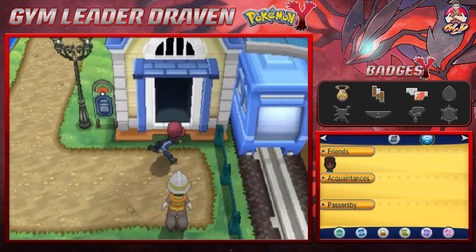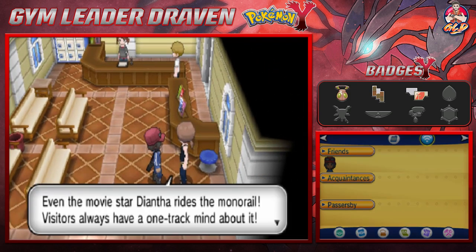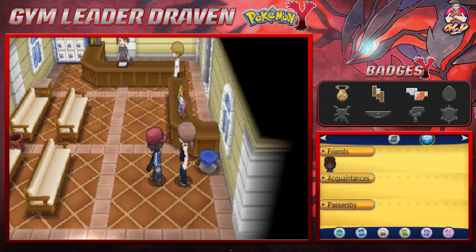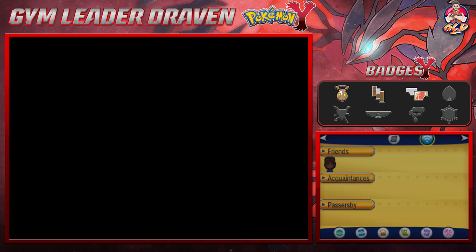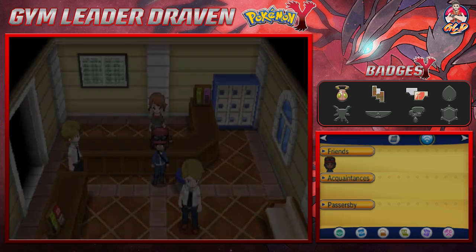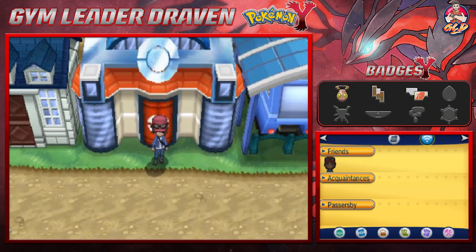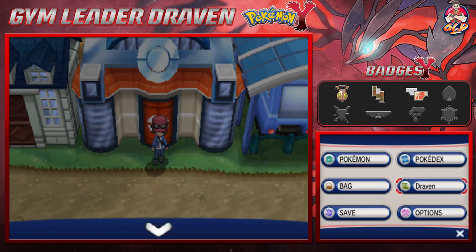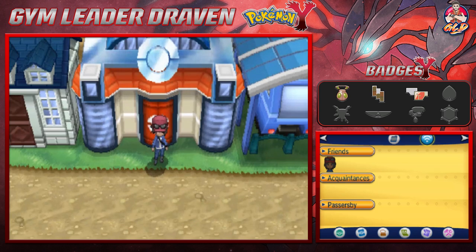Heading toward the other section of Kumarine City will lead us to the gym, but we're saving that for the very next episode. Heading to the Pokemon Center. We have three badges, so in the next episode we'll be going for our fourth badge. Thank you guys for being patient, for subscribing — I'll be back for another episode, see you guys!